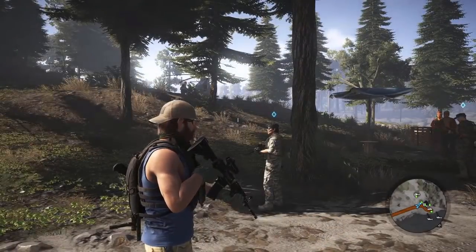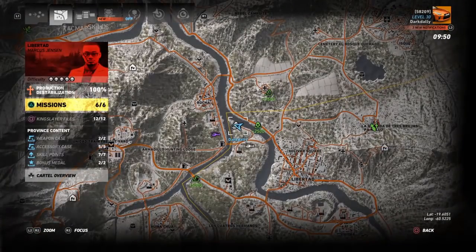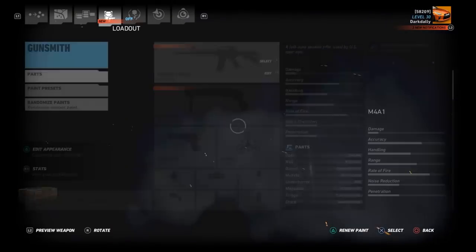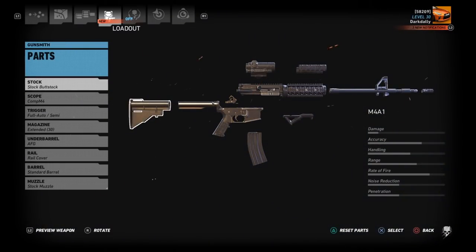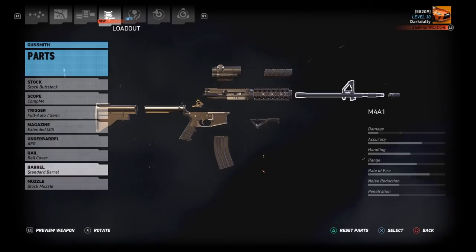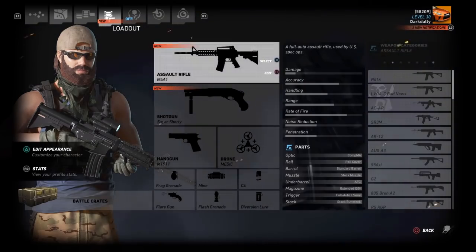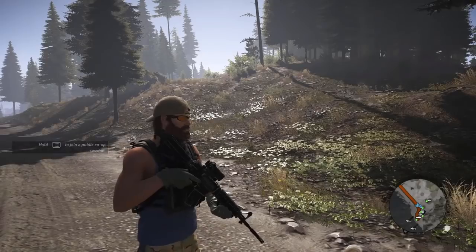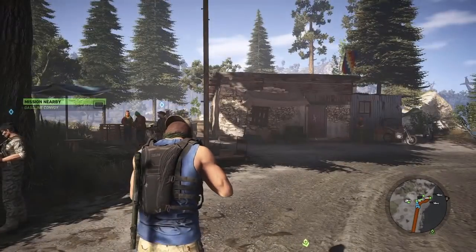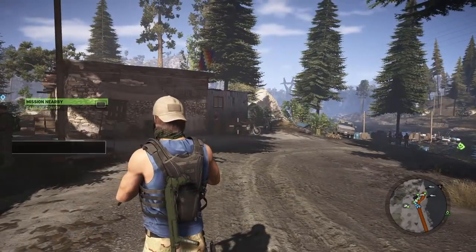Thank you so much for watching — tell me what you think of these outfits and remember, always feel free to submit your own. One thing I forgot: some of these came with weapon setups. I set up Dusty's weapon because the pictures were detailed enough to recreate his rifle. We've got a Comp M4 optic, black rifle, 30-round magazine, AFG grip, rail cover on the side, standard barrel and stock muzzle. To submit outfits, go to my Discord — link in the description — and send me a direct message with a full gear list. Pictures are helpful too.